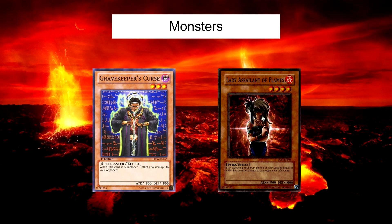The two monster cards in this deck are Gravekeeper's Curse and Lady Asylum of the Flames. Gravekeeper's Curse is in here because it's very generic — it does 500 points of damage to your opponent when you play it. The most important reason it's played over Hinotama, for example, is that it's a monster card. So if your opponent has any counter spells, they won't work because you're playing a monster. It's a lot harder to counter monsters as opposed to spells.